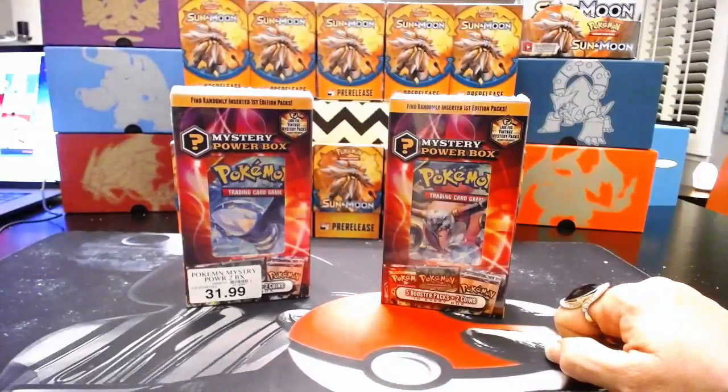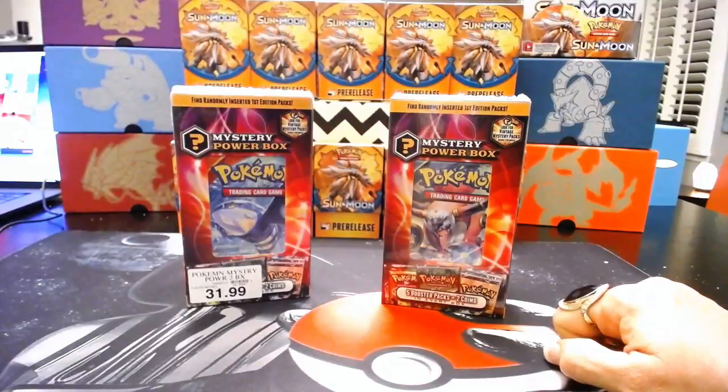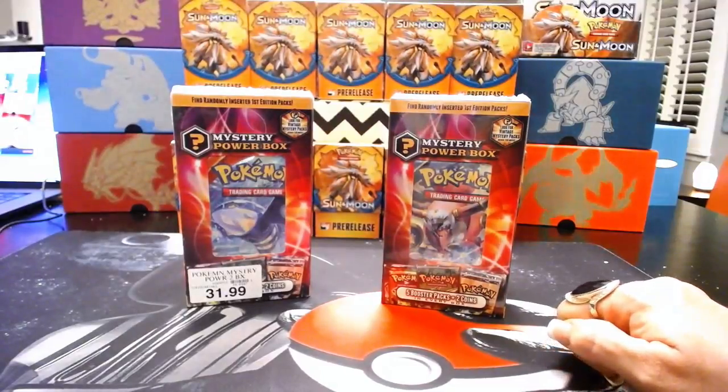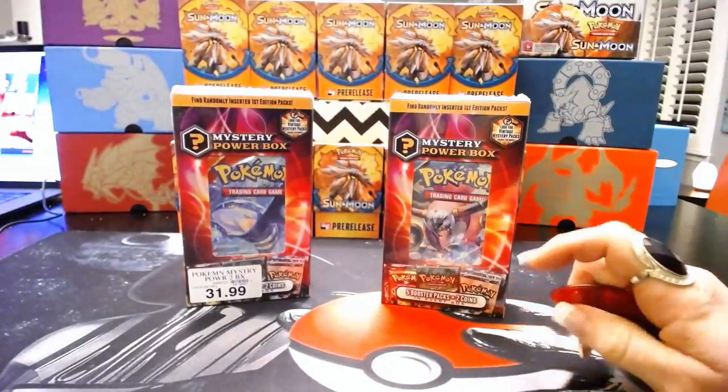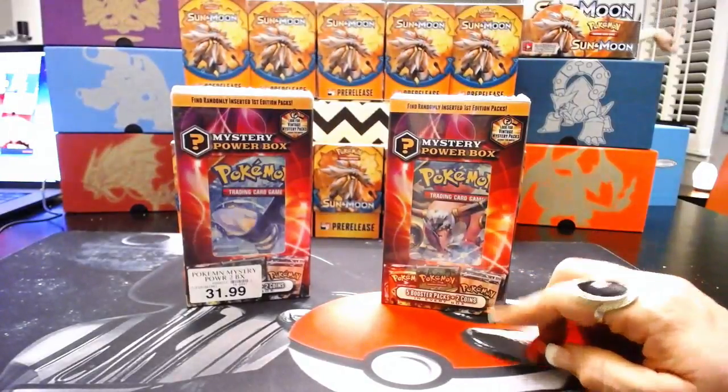Hey guys, Pokemon Pirates here. This is Captain Wobbuffet with First Mate Rayquaza and Mutinous Mewtwo. First Mate Ray and Mutinous Mewtwo are going to do a pack battle. We found these mystery power boxes at Walmart and we are going to open them and see who gets the better pulls.